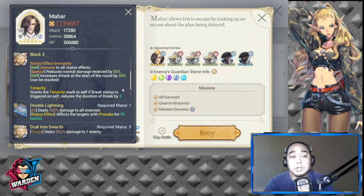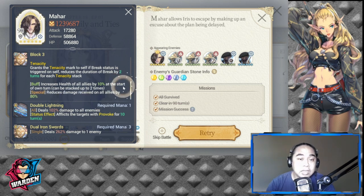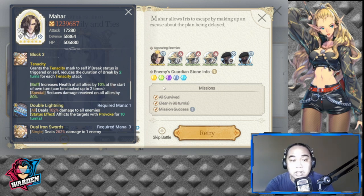Moving to his other passives: he has status effect immunity, reduces normal damage received by 65% — which is a real headache — and increases attack at the start of each round by 20%, stackable. He also has Tenacity, which grants Tenacity marks to himself and reduces the duration of break by two turns per Tenacity stack.